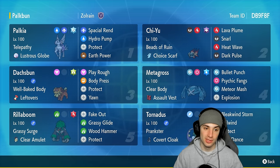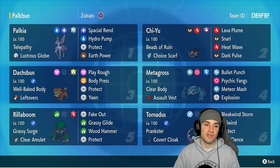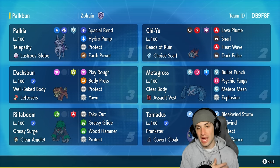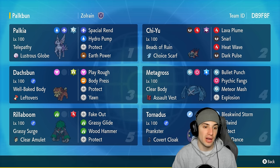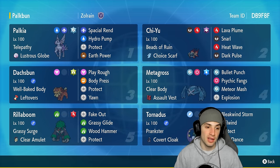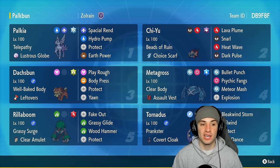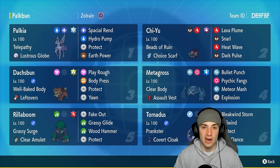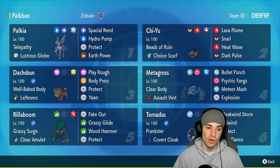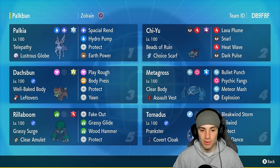Origin Palkia outspeeds regular Palkia by a nice 20 total stat points — absolutely amazing. Another difference is that when using regular Palkia in competitive battles, it can hold any held item, whereas Origin Form Palkia has to hold the Lustrous Globe, which is actually not a bad item — 20% boost in Dragon and Water moves. This Palkia is rocking Telepathy, so it can't get hit by ally Pokémon, meaning Lava Plume on Qiu and Explosion on Metagross will work wonders.